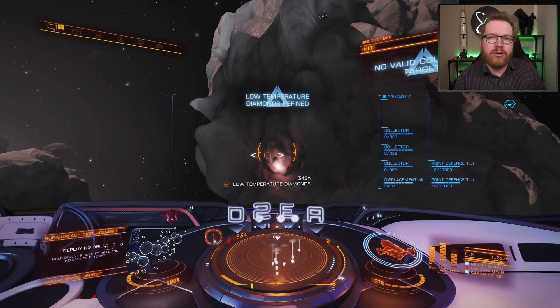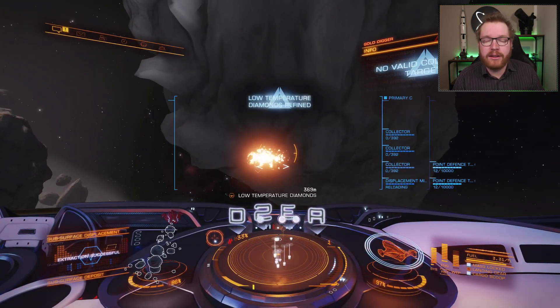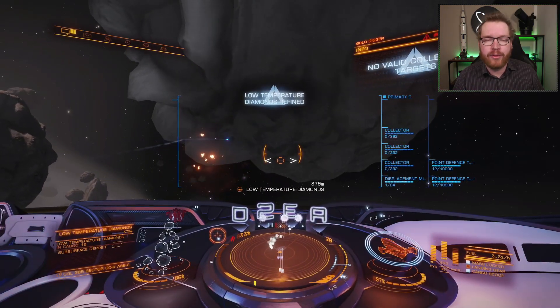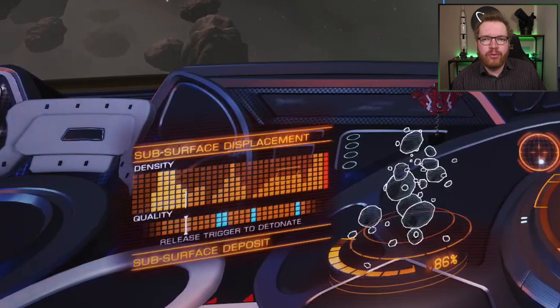So now that we've got all the equipment and we are ready to go subsurface mine, let's give you a quick guide on how to do that. You're going to target one of the subsurface deposits, then fire your subsurface displacement missile, holding in the trigger. Once you hit the deposit, you will see a little animation in the lower left-hand corner. This is broken up into three main parts. First of all, you have the standard target reticle that has a hull indicator.